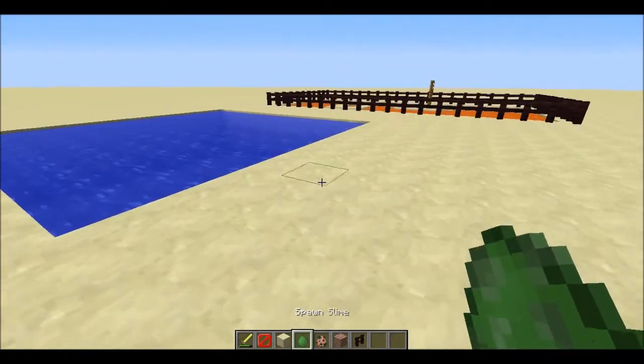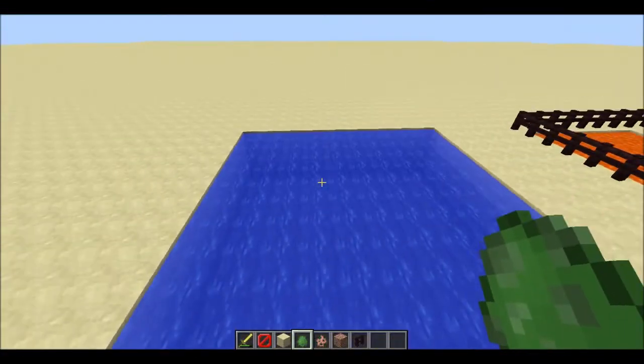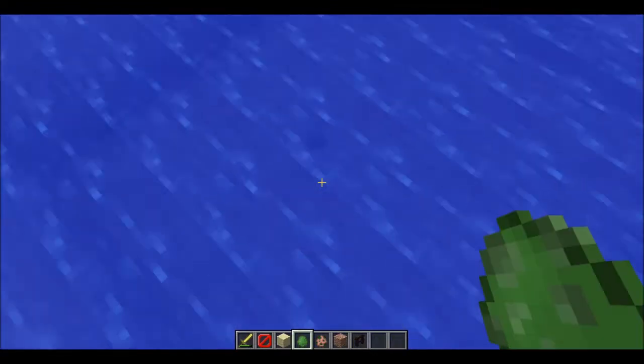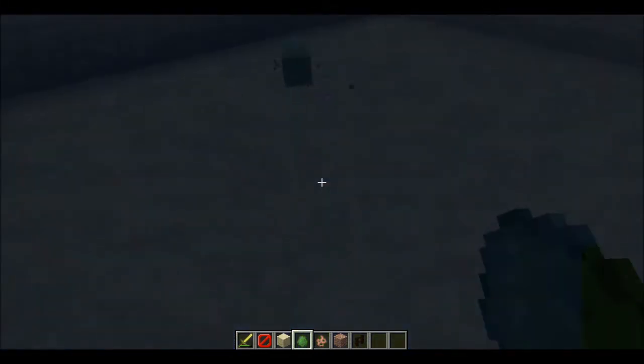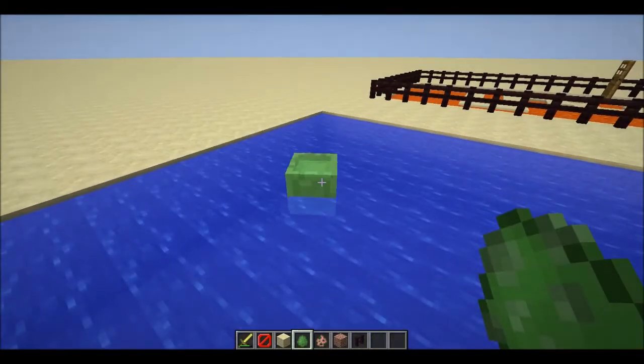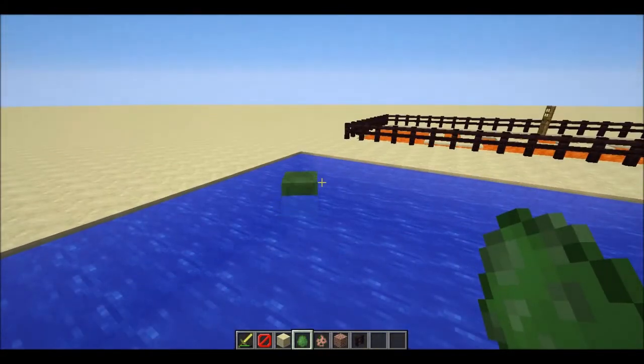Now, a new AI has been added for slimes — they can now swim in water. The little slimes still can't swim, but bigger slimes are capable of swimming.